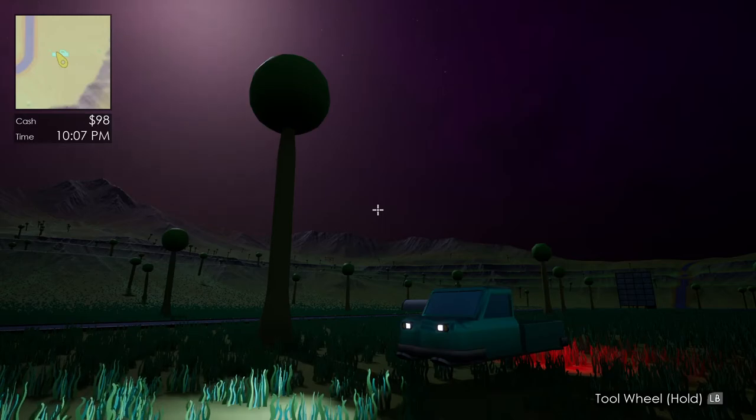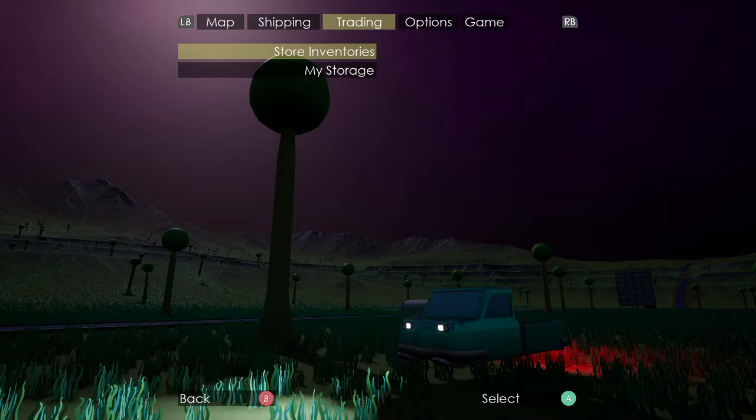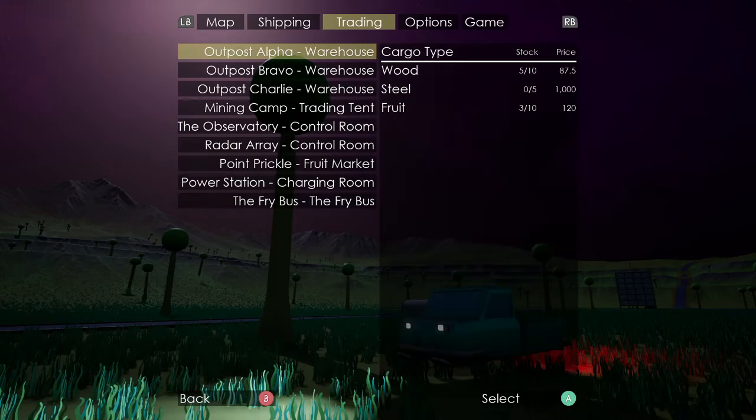There have been some changes to trading as well in this build. If I go into my trading tab and go to the store inventories page, you can see now that each cargo item here at Outpost Alpha has its stock level and its price.